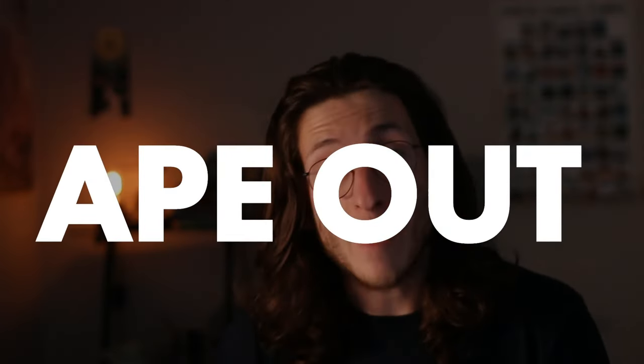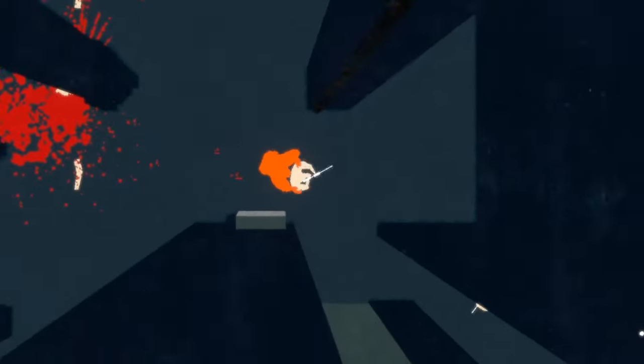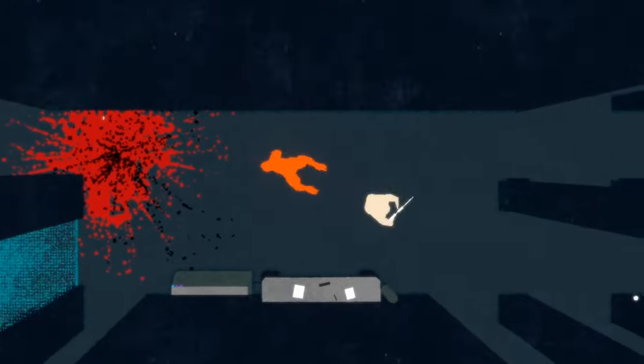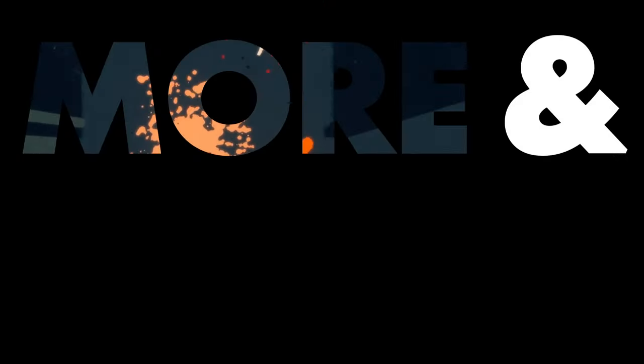In Ape Out, surprisingly enough you play the game as an ape, and during this game you will get shot. Just like Harambe, the health bar in Ape Out is gone and there is nothing to bring it back. So the substitution is blood. The ape essentially has three health and you start off dripping no blood, meaning that you are at full health. After taking hits you will begin to trail more and more blood until you are hemorrhaging the stuff, which is a pretty good indication that you should stop getting shot. This blood drip system works really well for Ape Out as it fits perfectly into the art style and the frantic, caution-to-the-wind gameplay.